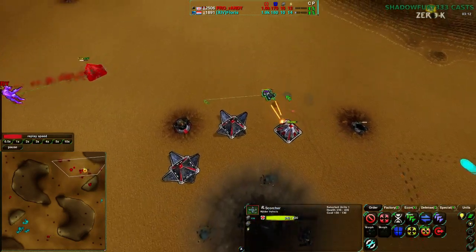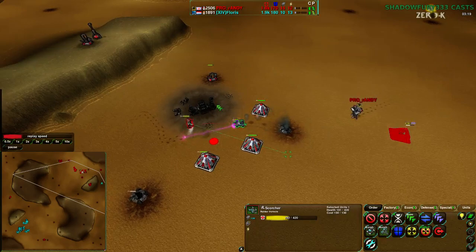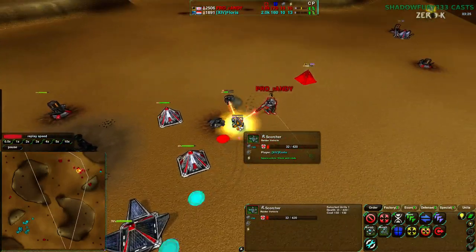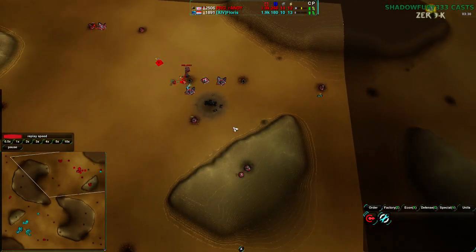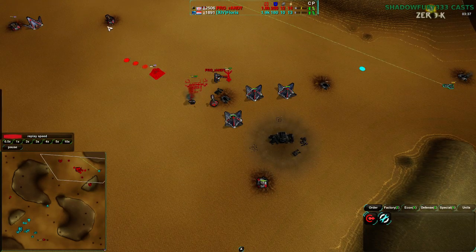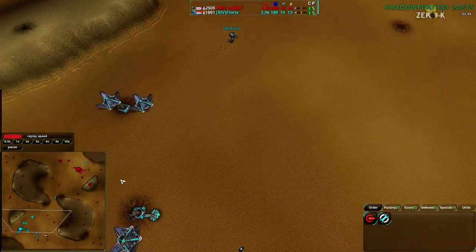That scorcher is a hero — all three of those are hero scorchers — and they're going to get rid of the rest of Randy's economy, putting Randy in a tough spot, darn near impossible to deal with. Randy does lose his factory and some of his metal extractors. Flouris might have been better served targeting the metal extractors directly — the scorcher could have killed this extractor and maybe weaved around to kill another. Randy is going for a rebuild on the jump plant, rebuilding the factory as he should.